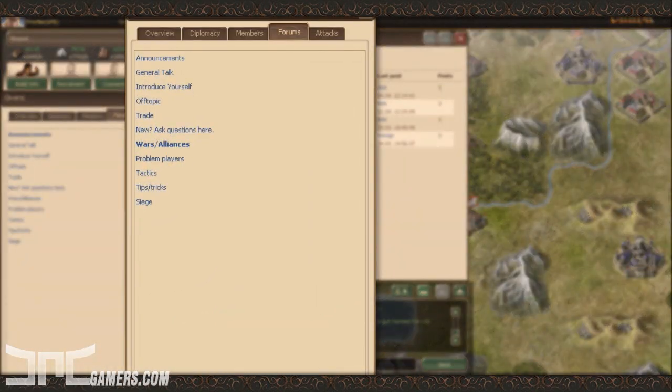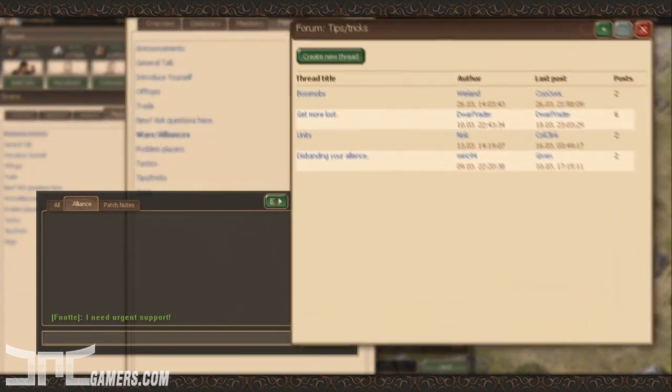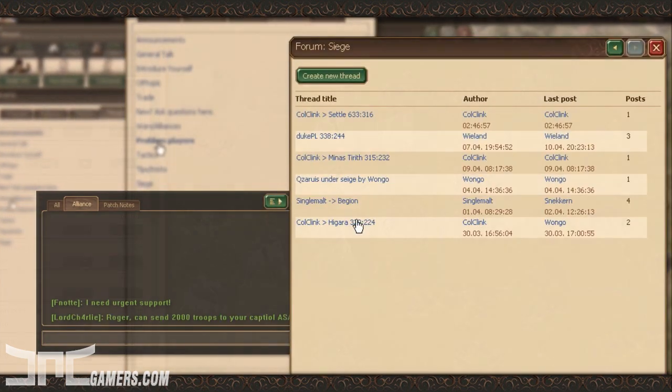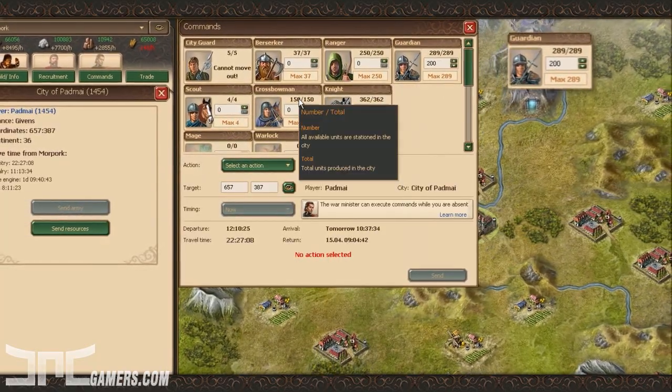Fellow alliance members use a private forum or chat to ask for either resources or military support. Even if you have a small army, you can use it to help friends by sending your troops to support the defense of their city.